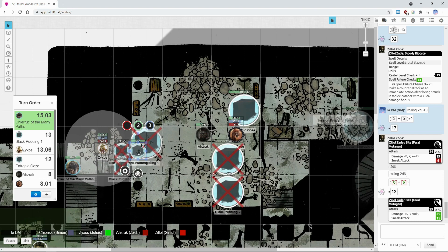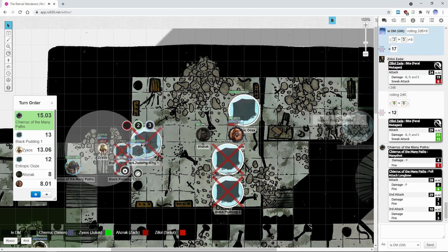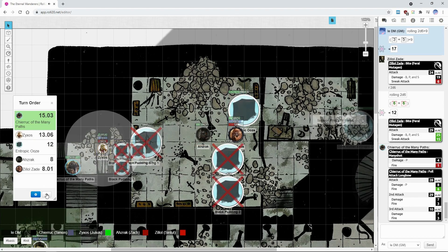The last small one is done. As it bursts into flames and its remains fall to the ground, splashing — the first shot would have killed it. The Entropicus has 12 AC, but the second attack hits for a total of 10 points of damage. Black pudding is dead. Miss Exorcist, it is your turn.